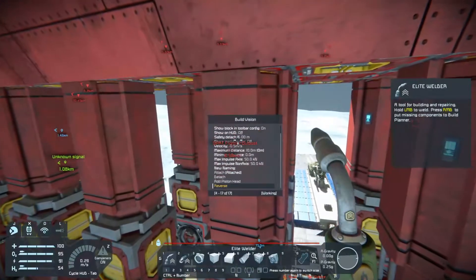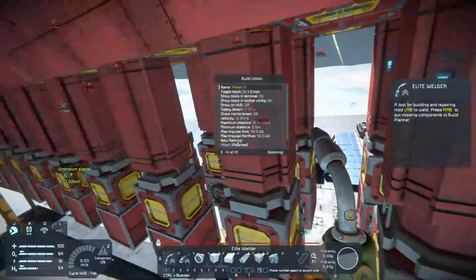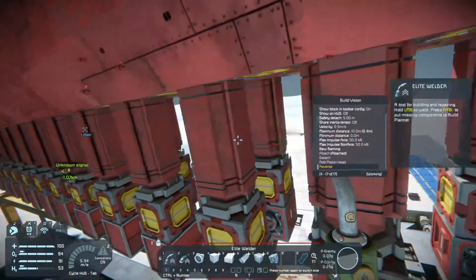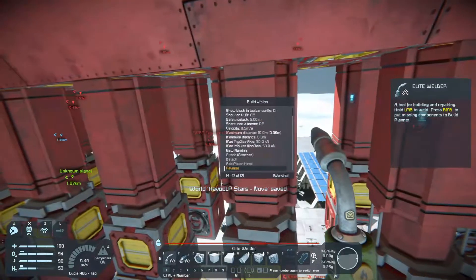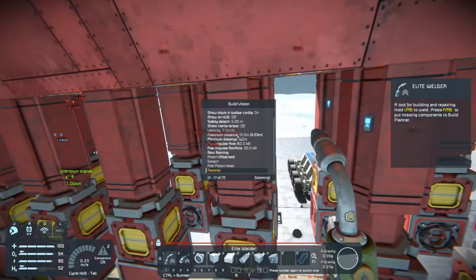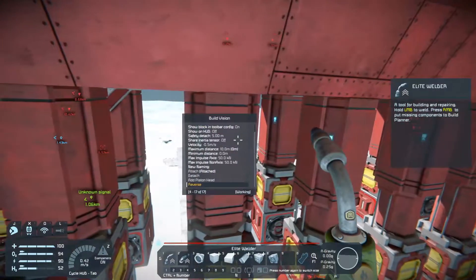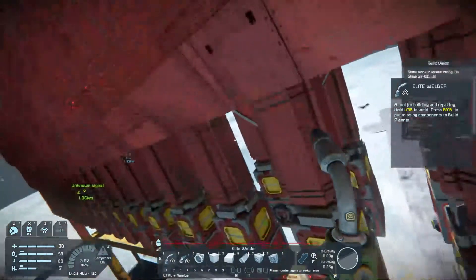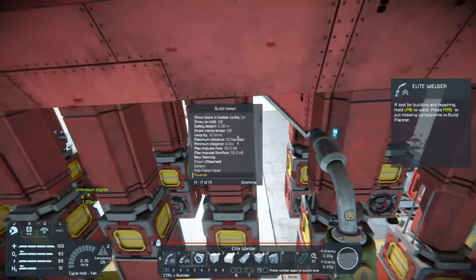Hello all, Havoc here. Alright, so we're gonna go ahead and do some shenanigans. I'm gonna do it this way - I'll just run through and put all the pistons down, then put the merge block on the end, and then go back through.